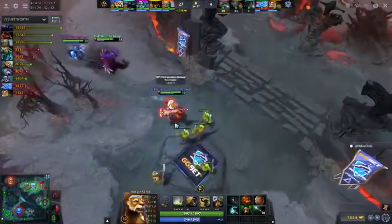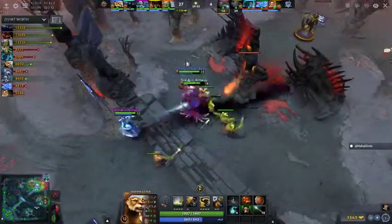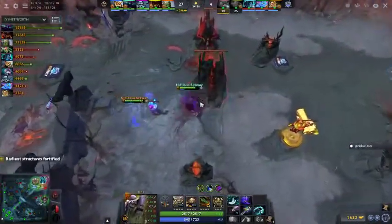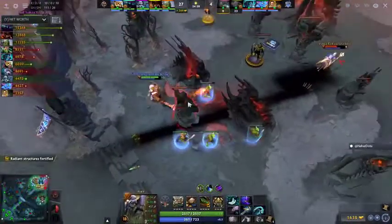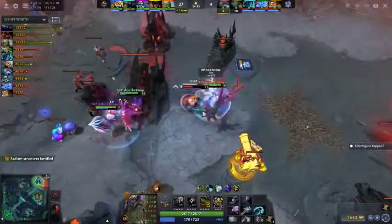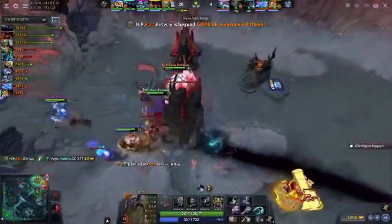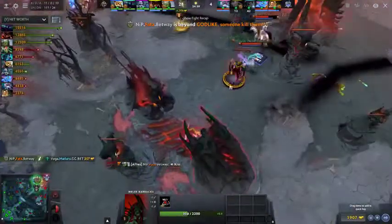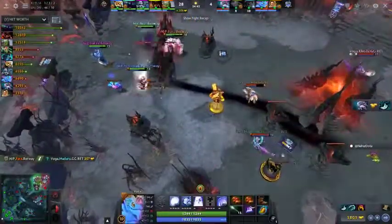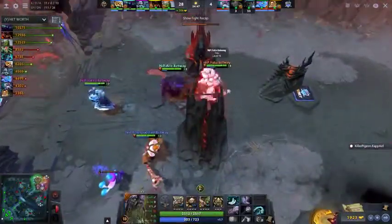They should be going for the base this time — it feels like NiP are not coming too hard to the high ground, they're just enjoying playing with their food. Father is absolutely taking it to Vega in this game. He moves in, Avalanche, the toss back says 'Madara, where are you going?' — he can't even attack back.